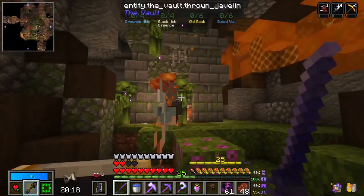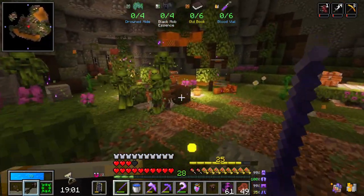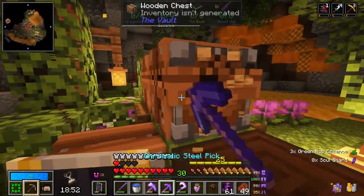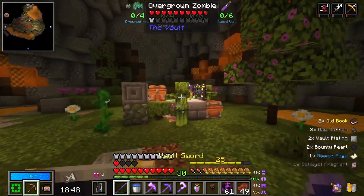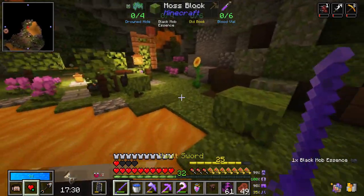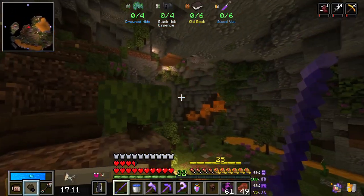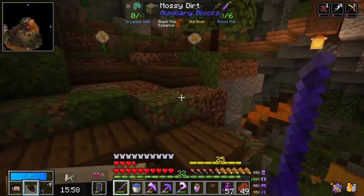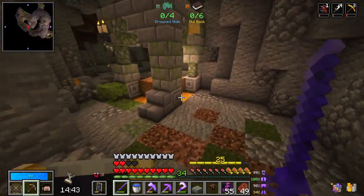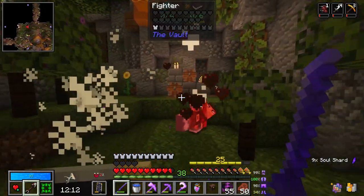I strongly suspect we're not in a good position to actually beat this one - it's too much to find. We're not quick enough and discoverable enough to actually manage it. Still, we'll try. Four books - I need to get drowned hide. I feel like we're unlikely to get as many blood vials as we need from that. We've got eight of those actually - that's a very good number of blood vials. We should hand some stuff in if we can. Catalyst fragments are actually in wooden chests - I did not know. Kind of glad there are not baby vault fighters, but don't give them any ideas.